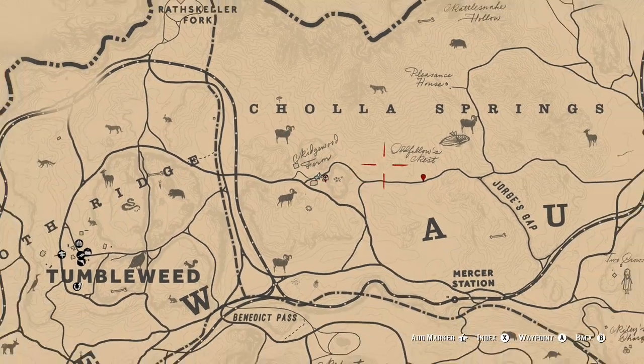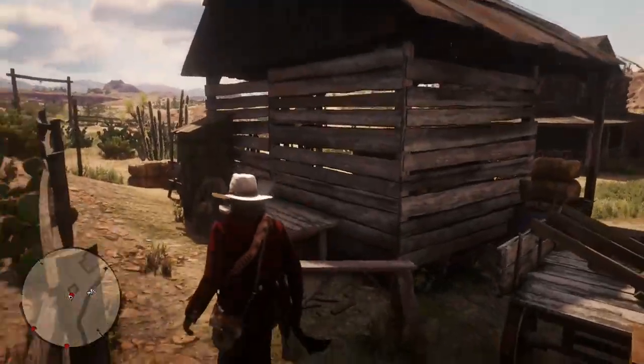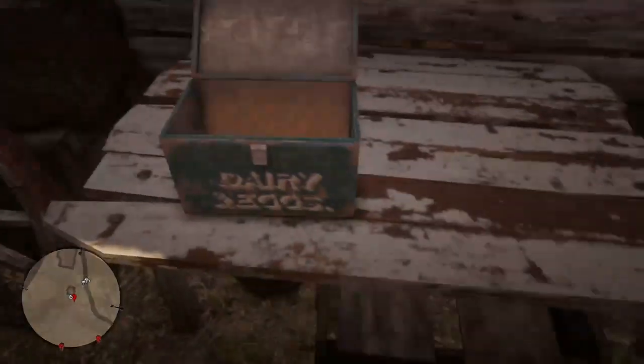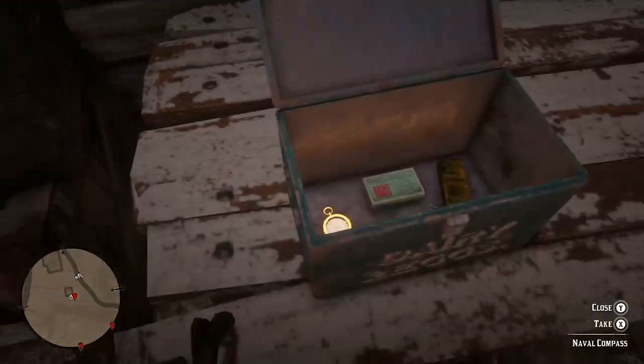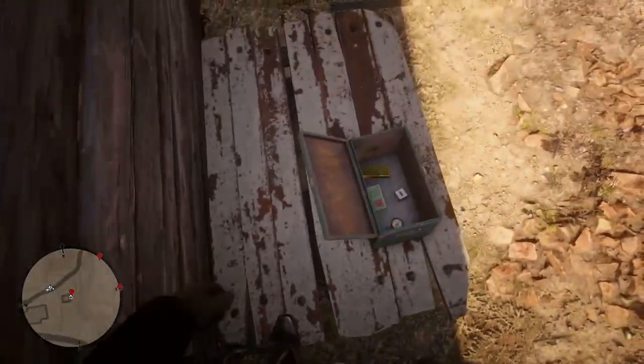What you're gonna want to do is head over here to Bridgewood Farms. To do that, you're gonna want to head behind this shed right here and go into first person. You're gonna find this box right here, and inside you want to open it — but don't pick up anything in it.